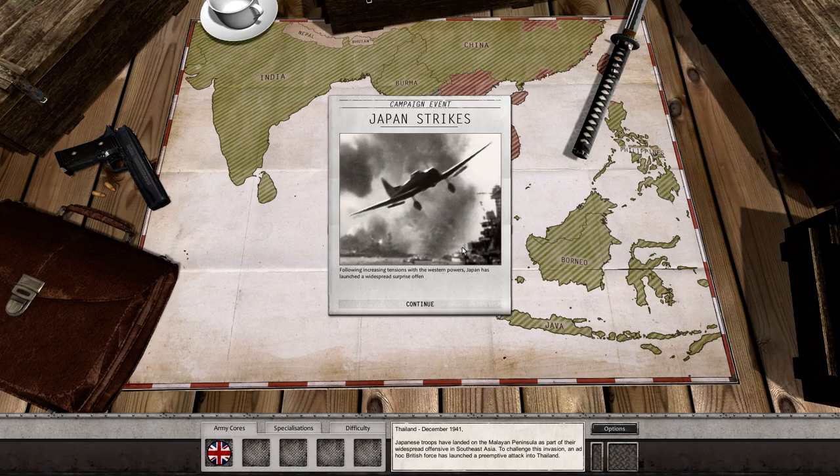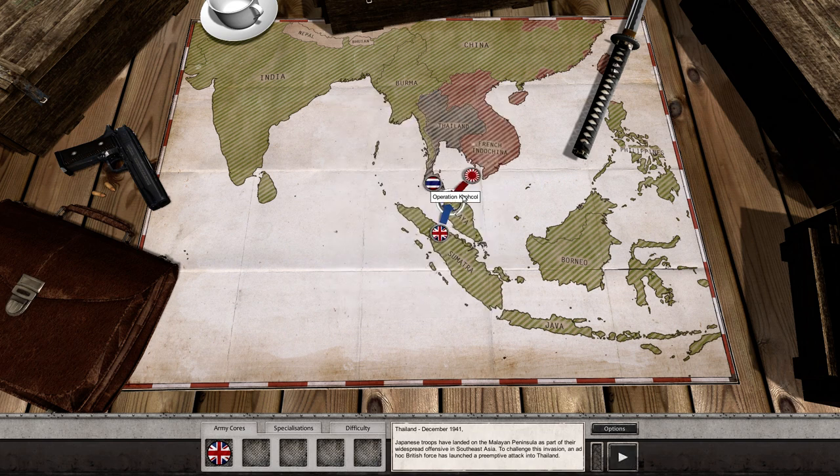I like that it's here and that we get to play as the Allies. We're launching the game and can see the various events on the campaign map. Following increasing tension with the Western powers, Japan has launched a widespread surprise offensive. British forces, already drained by two years of war with Germany, must now resist the battle-hardened Japanese across Southeast Asia. Our first campaign is Operation Croco.